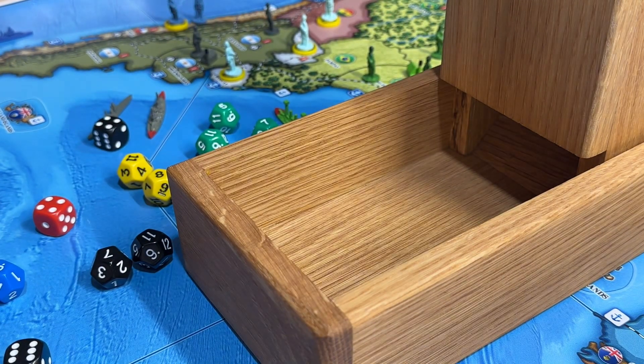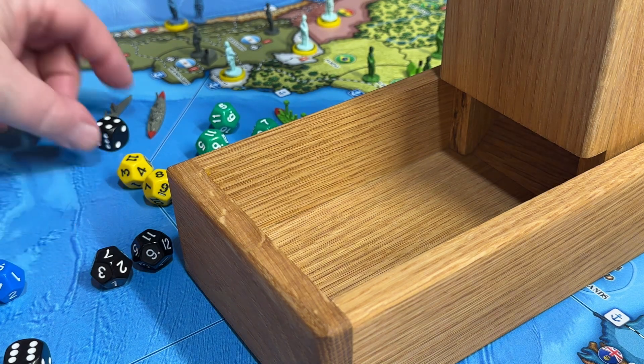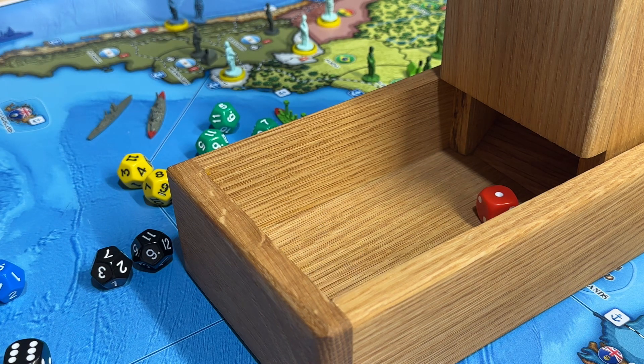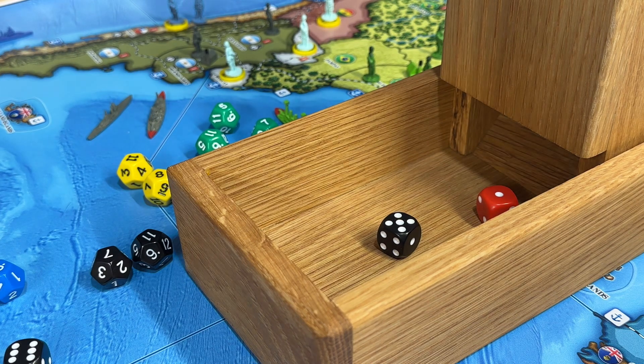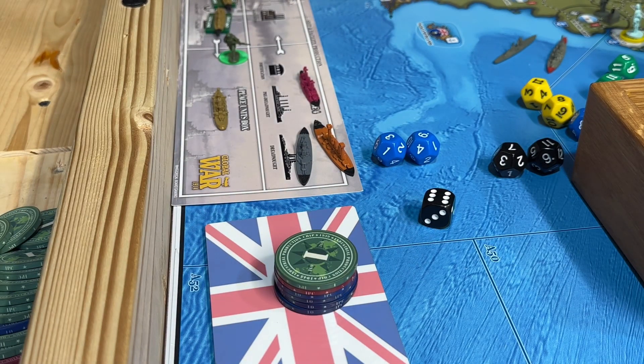Collect money. The British are at $39, plus one for Portugal makes $40. Rolling for income — $6. So $40 plus $6 is $46. That's what the British have for next turn. Ozark Outpost, over and out.